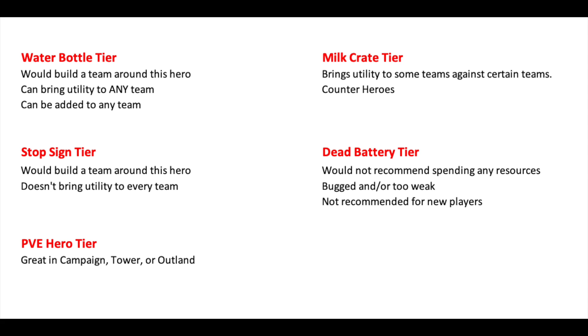Let's talk about my tiers. There's five tiers. There is the team hero that you can build a team around and they fit into every single team — great support, great central hero. You have milk crate tier, which brings utility to every team. You have stop sign tier, where you need to build a team around the hero. You have PV hero tier — heroes that are only good in the campaign, outland, or a tower, but not in every activity. And then you have dead battery — those heroes that I would not recommend to anyone.